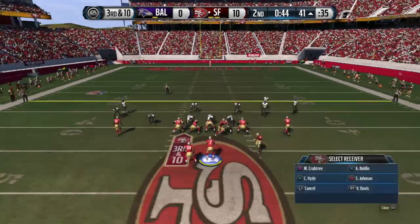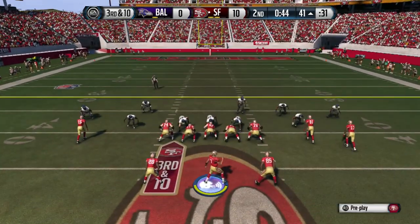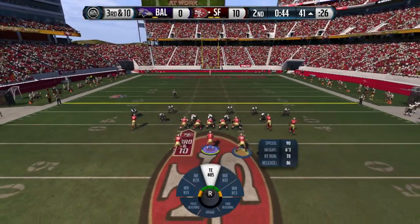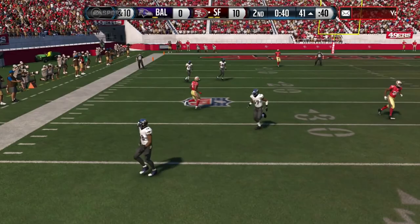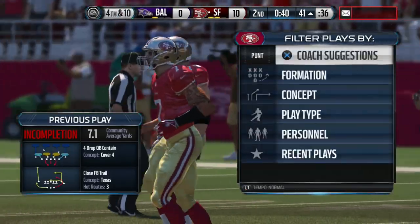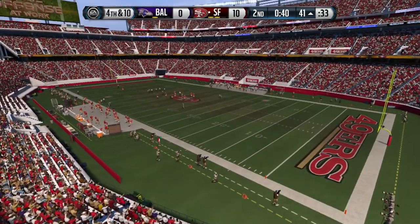Here we go coming out in split close. I like to block the running back sometimes. As you guys can see — streak, circle — we have blockers there so we're good on the blocking. He's not blitzing anybody. We almost threw a pick — that was stupid, could have waited — the ball down the middle could have been intercepted.